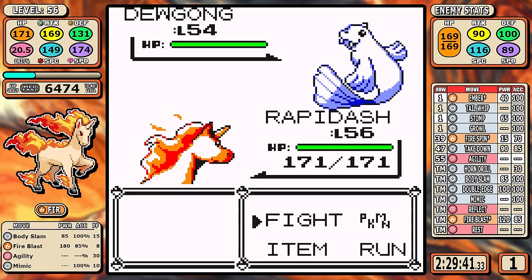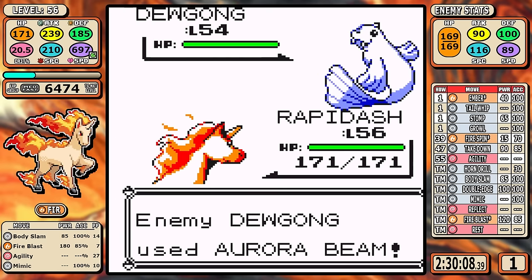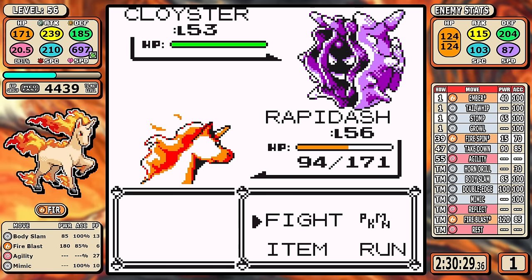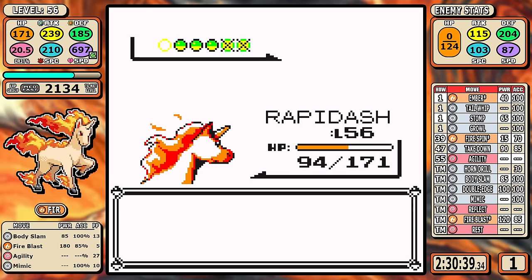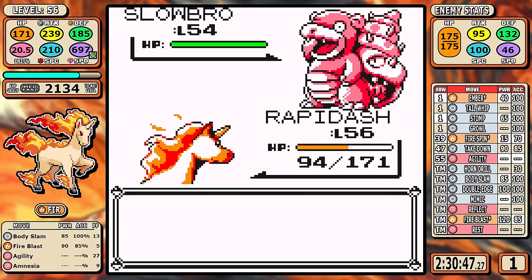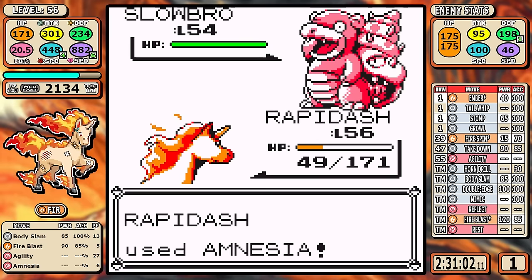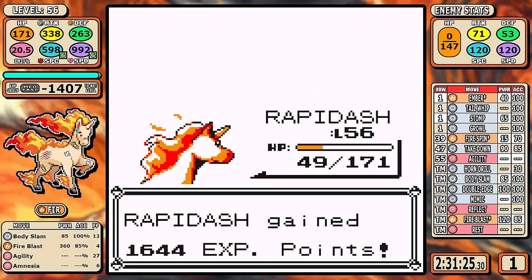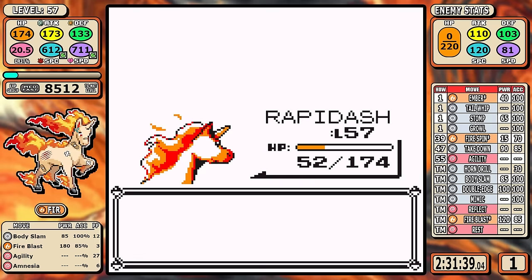Lorelei: Dewgong is first, and the play is to chip it down and hope it uses Rest — it happens here. You could get by with as little as one Agility, but I go for the full complement of setups. After missing a Fire Blast and having it survive the next one, I move on but take roughly half my health going into the second Pokémon. For Cloyster, you need at least one Agility to ensure the one-shot range with Fire Blast, because Clamp does nasty damage you can't afford. Slowbro is next — Amnesia set up at least twice, ideally all the way — then Fire Blast to take it out. I can Body Slam the Jynx, and with the Special boost you might even survive a Hydro Pump from Lapras, but we don't have to find out. First-try victory — always nice.